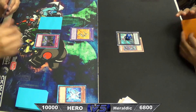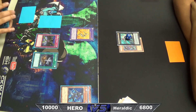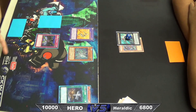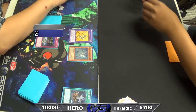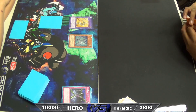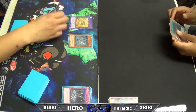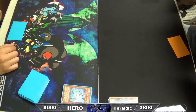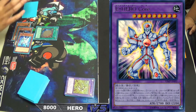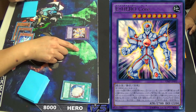Luckily I had the Phoenix Chain to stop his effects from activating. I'm going in to play Foolish Burial and send my Shadow Mist, allowing me to search for Alias and add it to my hand. If you haven't known about the new Elemental HERO Shadow Mist: when this card is sent to the graveyard you can search for an Elemental HERO card besides Shadow Mist, and if this card is special summoned you can add a Change spell card from your deck to your hand — but you can only activate one of these effects once per turn. I was kind of shocked to see Rob playing two Exciton Knights in his extra deck.